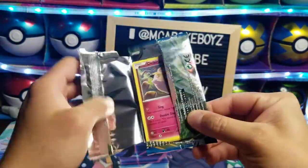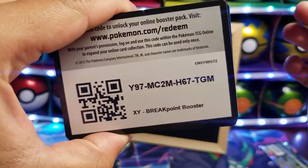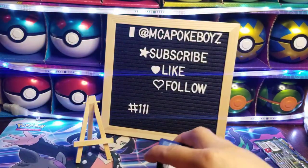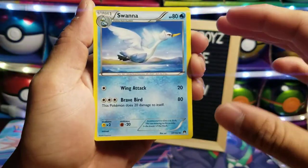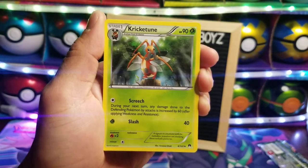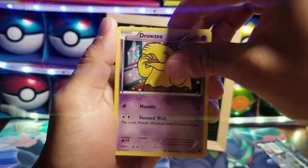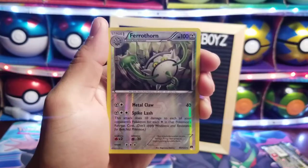One, two, three — I say fire type, water. Nobody got it right. We got a Swanna, we got a Cloyster, Kirlia, Clefairy, Slowpoke, Drowzee, Shellder, Kirlia...